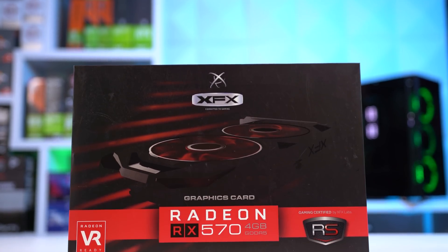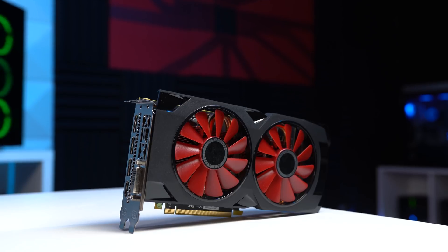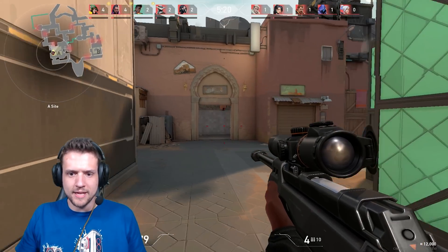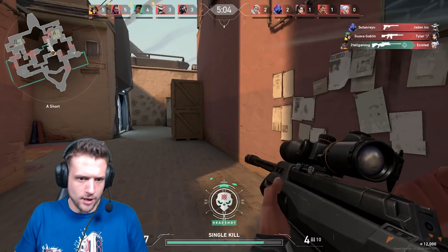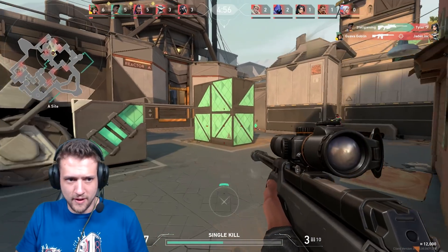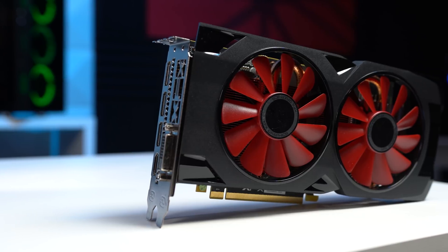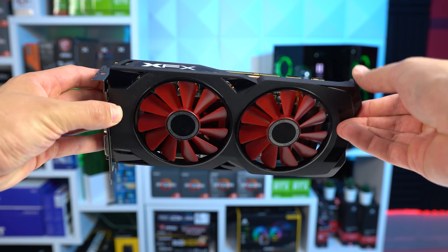Next up is the graphics card — this is the XFX RX 570 4GB model, which is common to see in any of these brand new $450 to $550 gaming PC build guides. An RX 570 is definitely powerful enough in 1080p, especially if you're really only interested in eSport titles. At around $140, there's honestly not that many other options to go with here. You could potentially squeeze out more of your budget on the GPU with something like a 1650 Super if you lowered your CPU budget, but I'll provide what a build like that would look like in a few minutes.